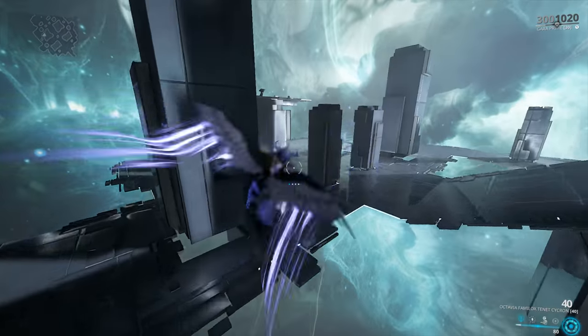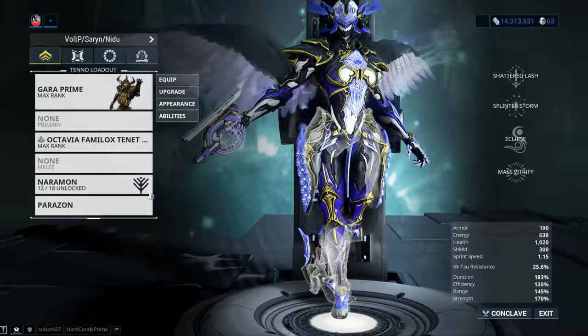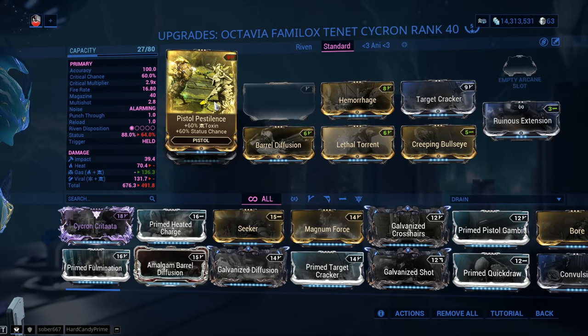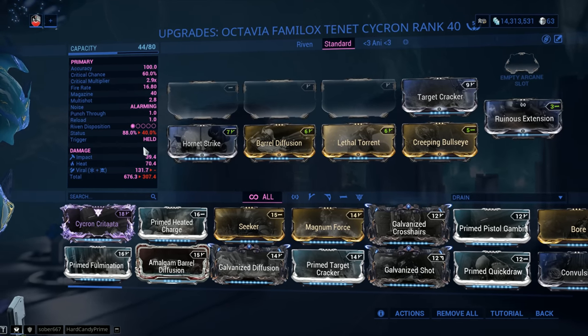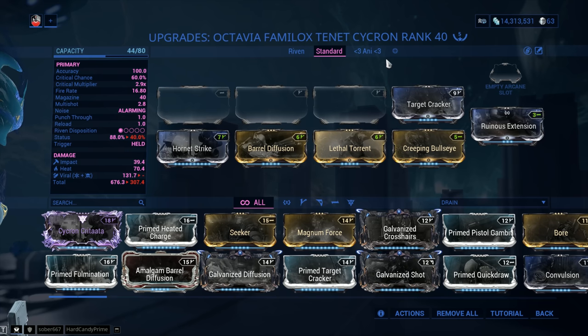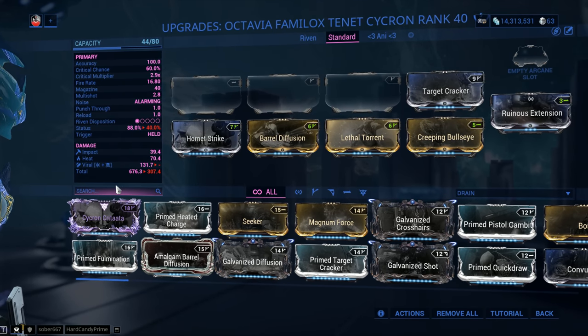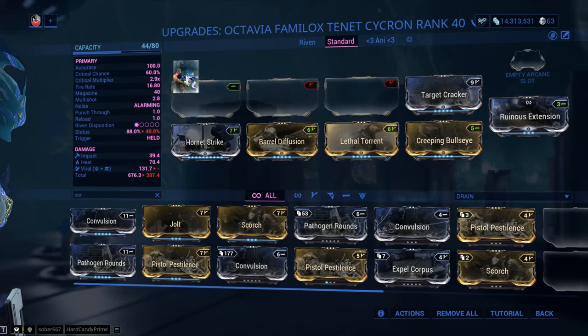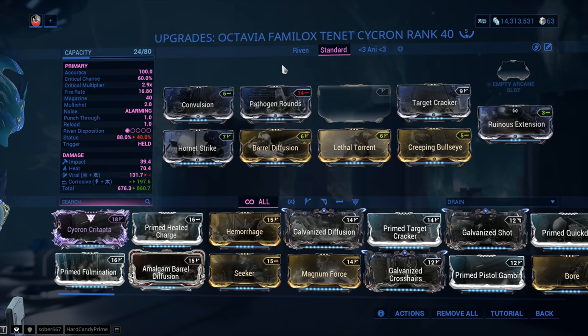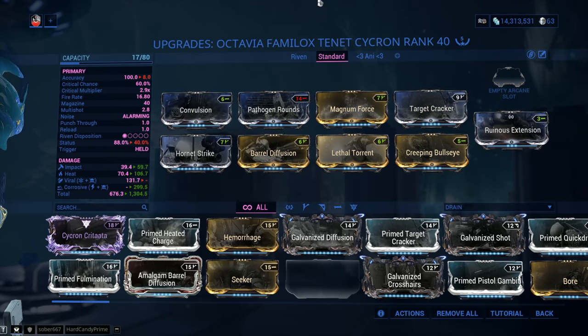Now, if you're gonna max this out, we need to think about it: are you going for Galvanized Shot or not? That will always be the question, because that's a proc approach. Let me show you a more brute-force approach. You don't necessarily need the 60/60 mods or Hemorrhage here. An impact Cycron is not ideal for brute force — ideally you'd go for something like Toxin and make Heat Corrosive on the weapon. We'll go with a 90% mod, keep Ruinous Extension, and throw on Magnum Force in the last slot.